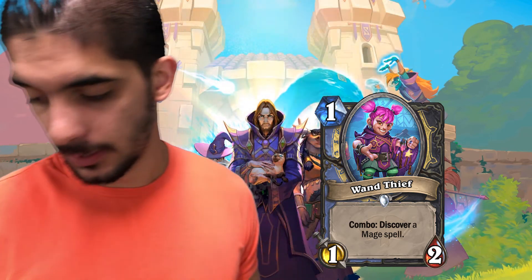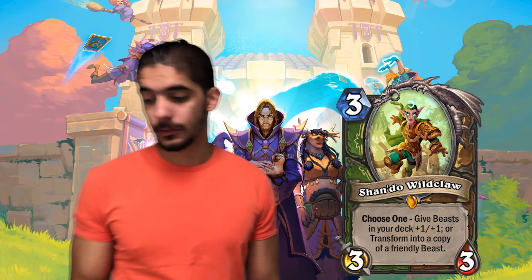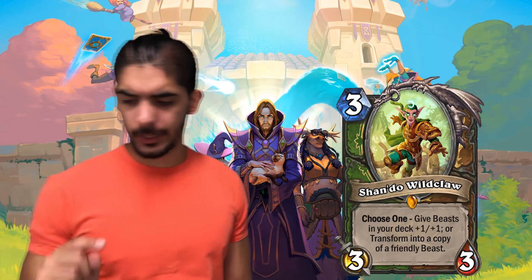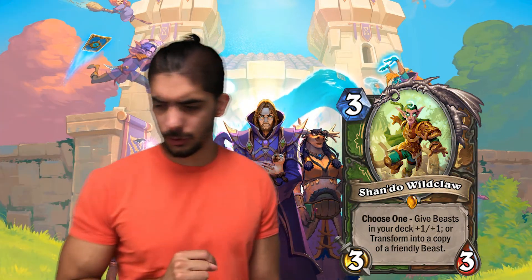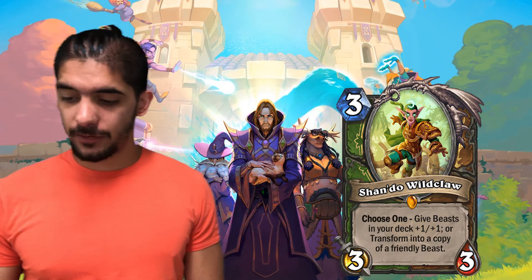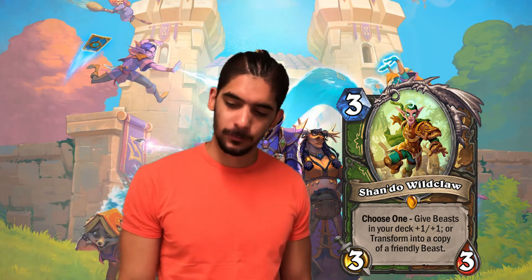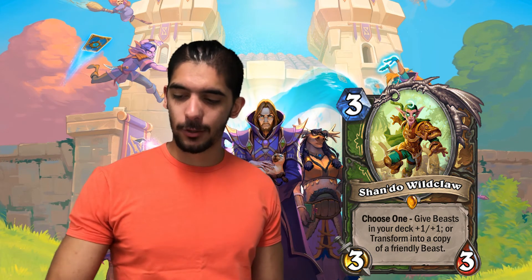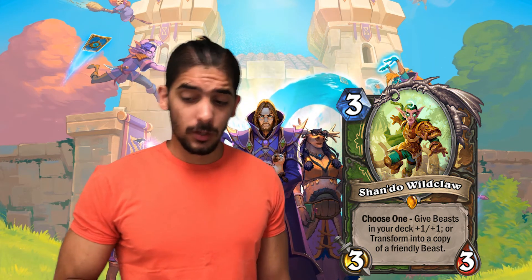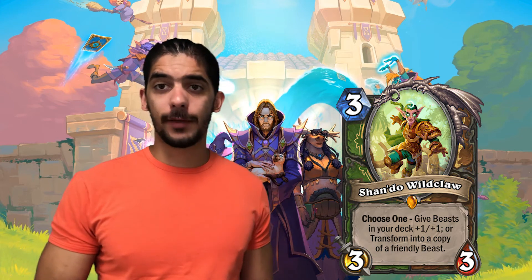And then we got Shadow White Mane — 3 mana 3/3. It's Hunter and Druid. Choose one: give beasts in your deck +1/+1, or transform into a copy-friendly beast. Really nice card. I always like Choose One effects because I like versatile cards — that's why I give them 4 stars typically. Let's think about it: if you draw this on your opening hand and play it on turn 3 and choose to give +1/+1 to your beasts — as a Druid you don't really have beasts so you won't be happy. But as a Hunter, yes, you have a lot of beasts and you'll be extremely happy.